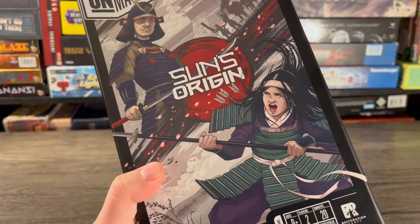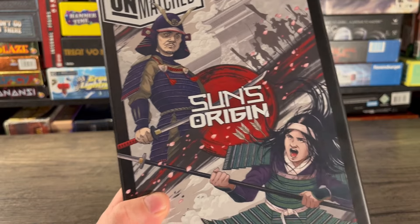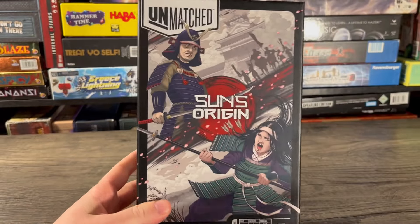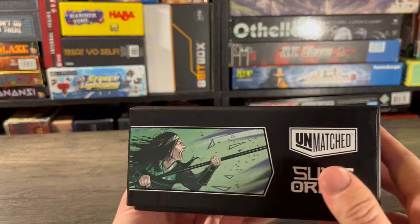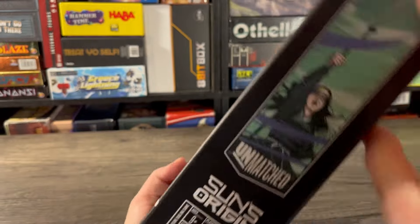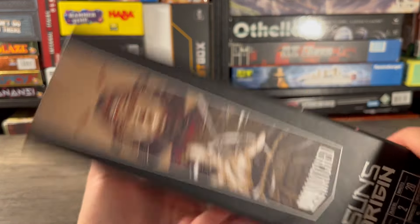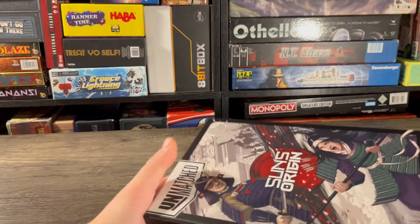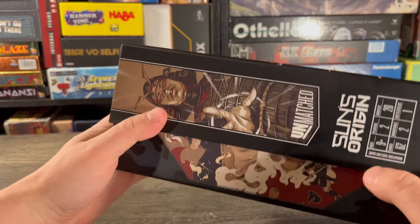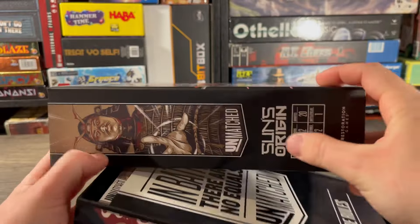Before we open it up, I want to take a look at the artwork on the box, because if you saw my unboxing of Adventures, they changed the way they did the artwork. Usually we get nice artwork from the cards on the side of the box — for both characters they're both getting two pieces of art. And on the inside of the box they usually give us even more art. Let's take a look — oh wow, this looks fantastic!